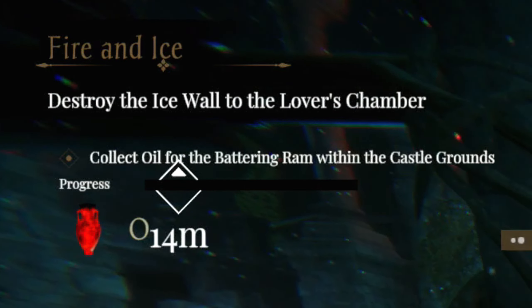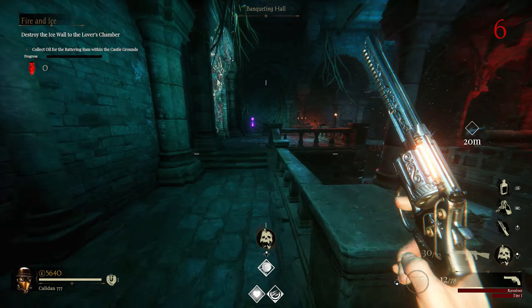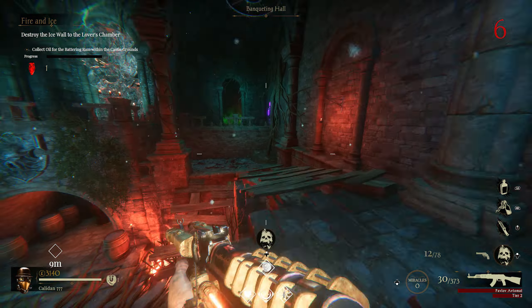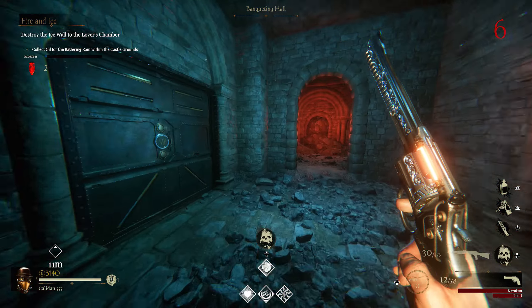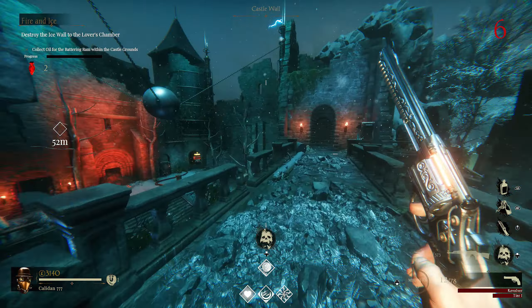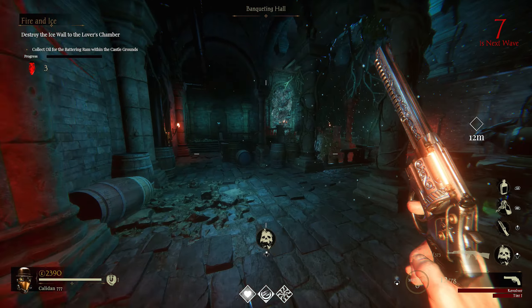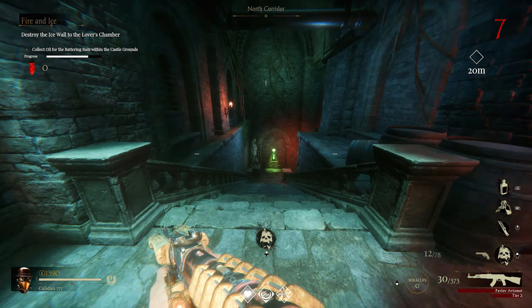We're going inside: 'Collect oil for the battering ram within the castle grounds.' The pots — yes, I got you. Shock and Load — I'll buy that. There are conveniently bright red pots placed around, very kind of the random travelers. We've found two so far, and there's one back here. We're destroying an ice wall to the 'Lover's Chamber' — hold up, what are we about to do in there? I need four total.